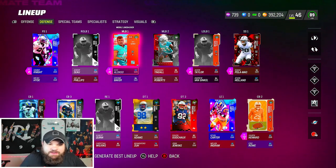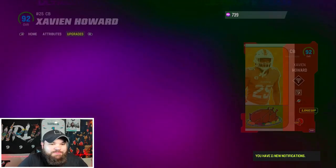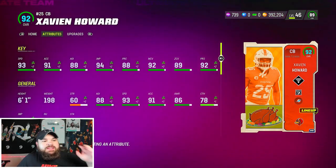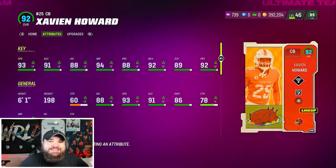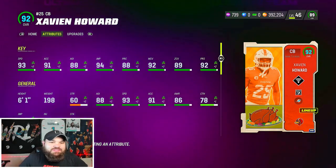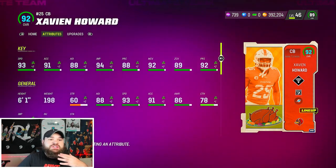The big time upgrade — we got a new Xavier Howard card and he looks absolutely amazing. He's going to be 93 speed on the theme team, tied with Jonathan Jones and Tariq Woolen, one speed point less than Deion Sanders who's coming in a later video. This card has 93 speed, 92 man, 89 zone, 92 press, and six foot one height.